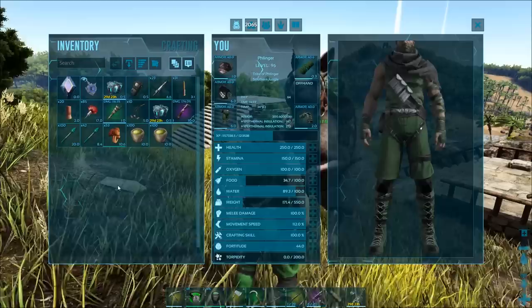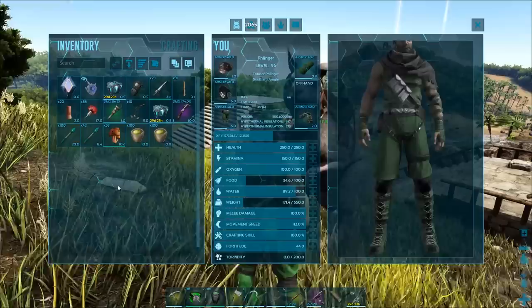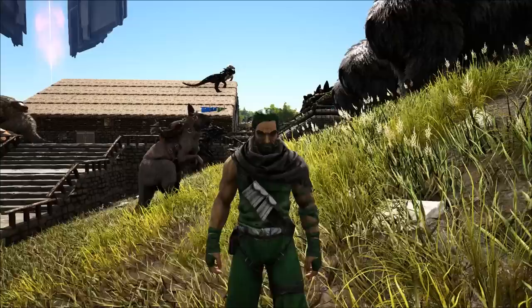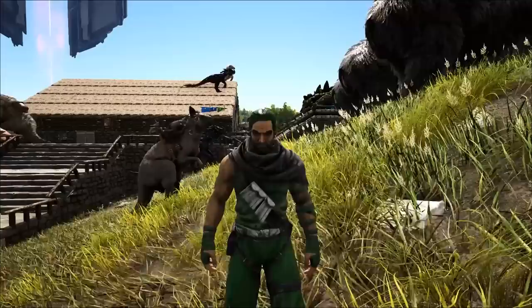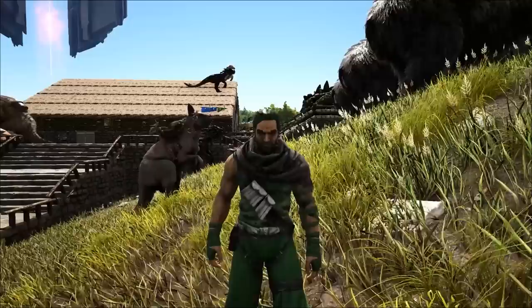Their preferred food is not kibble — they're one of the only dinos left in the game that doesn't have a preferred kibble. Their preferred taming food is actually rare mushrooms. To get rare mushrooms at an expedient rate, you can mine crystal with a pick and get a little bit that way, or just find them around. But I would recommend going over to the trees at the edge of the swamp.